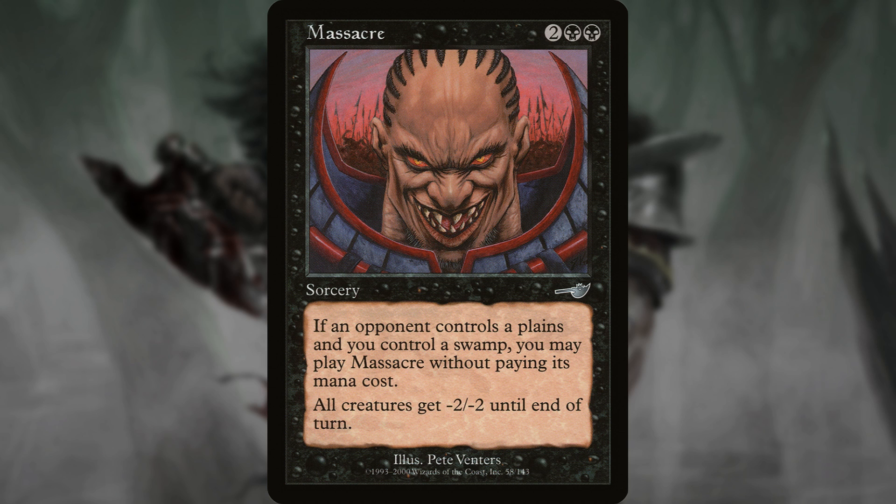Massacre could be great too, and it's way more budget-friendly. All creatures get -2/-2 until end of turn. You can cast this for free if an opponent controls a plains and you control a swamp. I feel like that's gonna be most of the time, but not all of the time. I like that it does not kill the beasts that Garruk makes. In fact, you can build the whole deck so it doesn't kill any of your creatures.